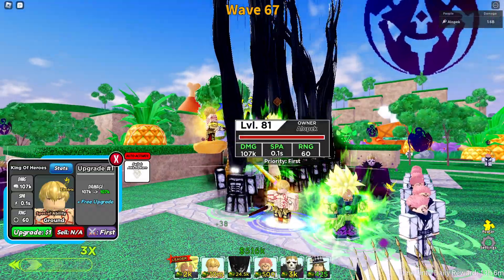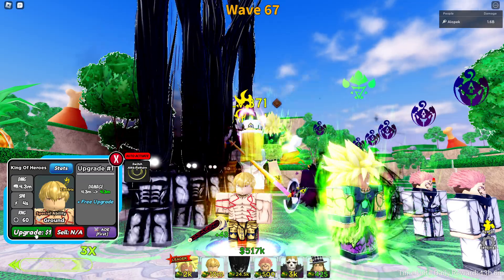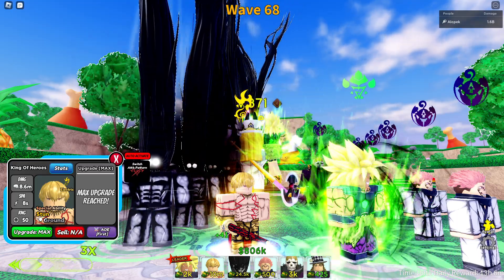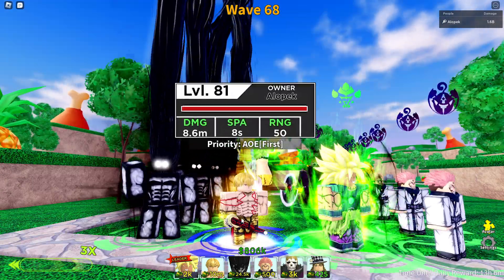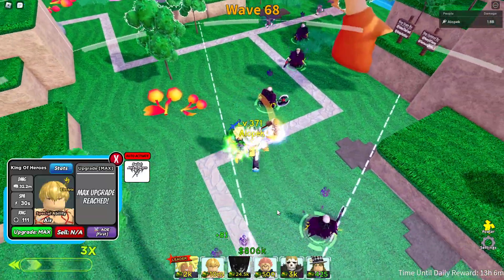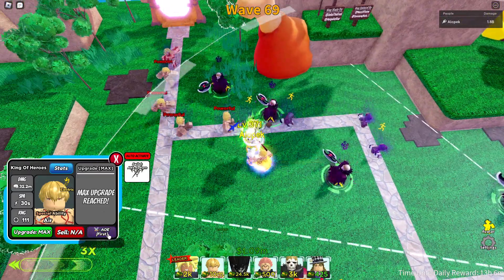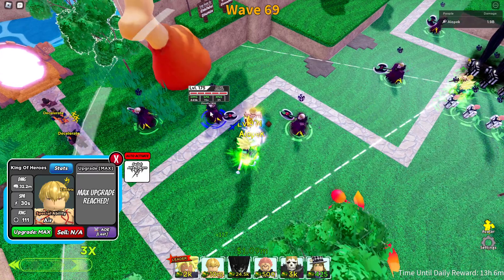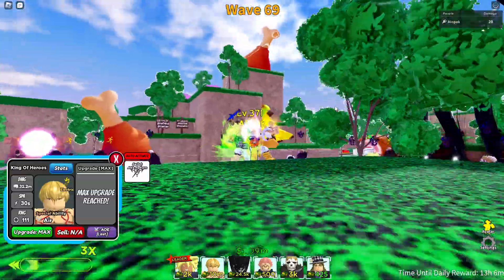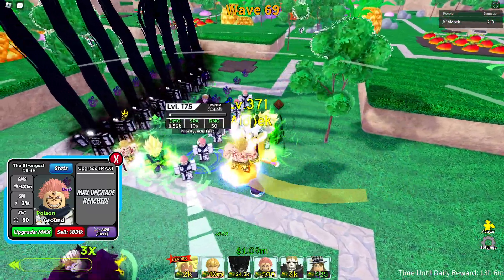Gilgamesh is technically also the fastest SPA unit, but don't worry about that — you just have to use the switch attack pattern. He has a free upgrade and he also gets powerfuls. He's stunned here which is interesting — you could maybe use that to your advantage — but that'd be cheating. We have to switch him to the slowest SPA, which is 30 seconds. I'm thinking about leaving him on Last to do the bulk of the damage.